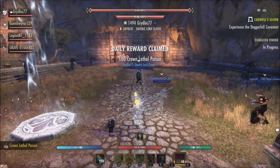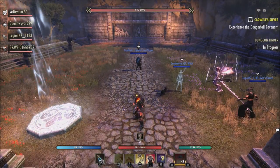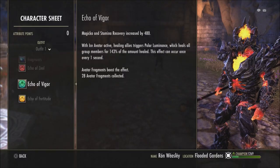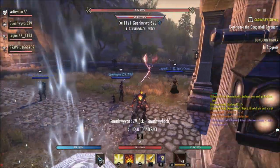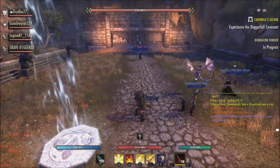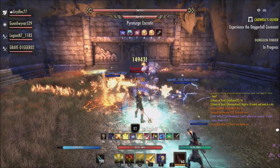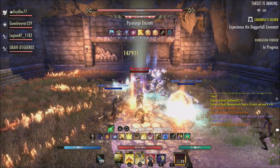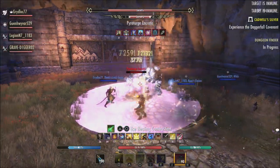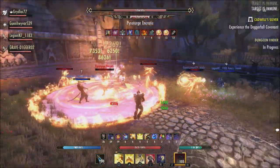For the Warden class, the Animal Companion Feral Guardian — the Wild Guardian morph — now deals 10% more damage, up from 5%, to ensure it deals similar damage to Eternal Guardian. When you take the Piercing Magic passive, the morph now converts the damage to bleed damage instead of physical, and each attack applies the Hemorrhaging status effect. For Deep Fissure, the morph now also applies Minor Breach to enemies hit for the duration. For Healing Seed, the Corrupting Pollen morph now applies Minor Cowardice to enemies in the area to help it gain viability in PvE.